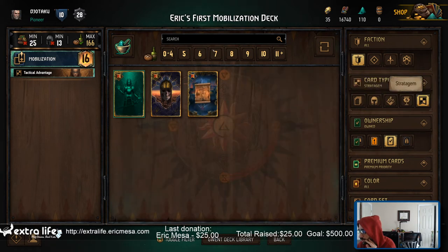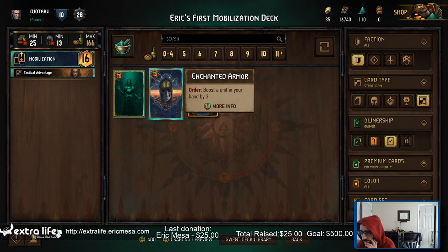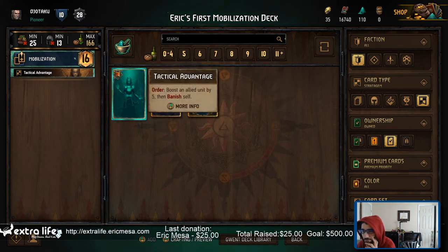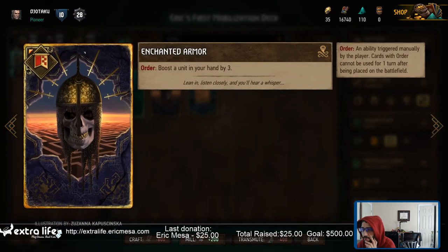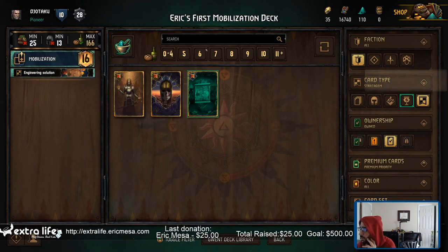Let's start with stratagem cards. Okay, so boosting your hand by three — I'm already boosting. Or boost an allied unit by five, banish self. See your hand by three. Man, I like this one better. All right, let's go artifact.